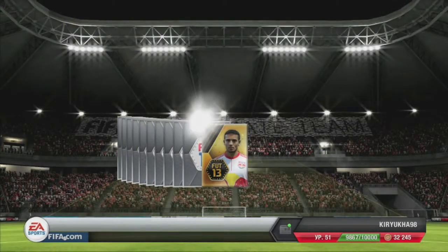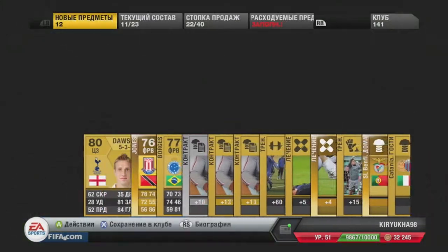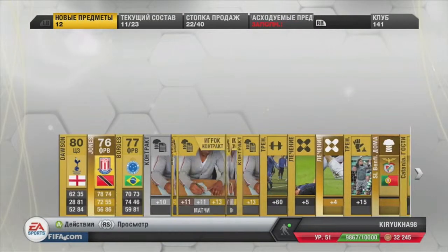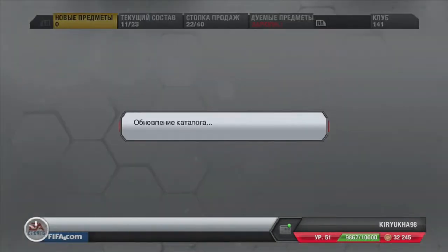And then I get Jones from Stoke City. He has a really awesome heading stat, and that's it. He is also quick sell value.